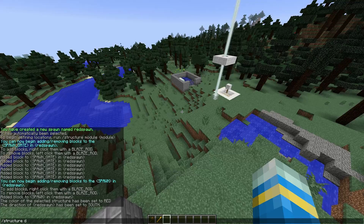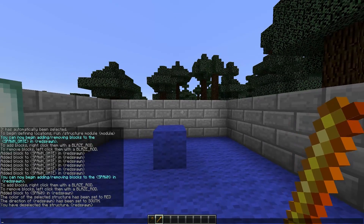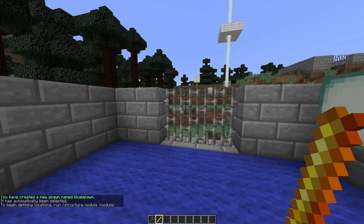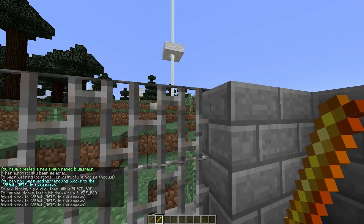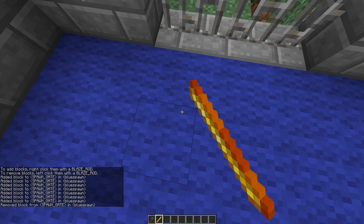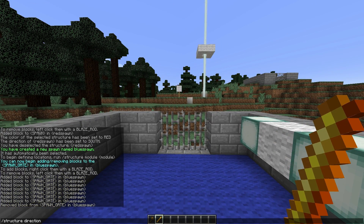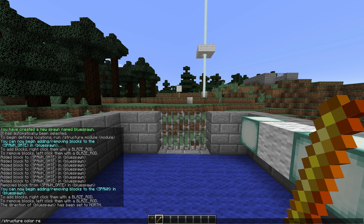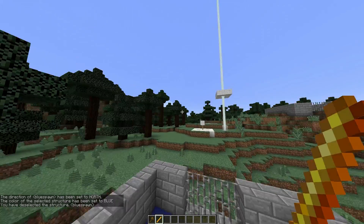We can then do /structure deselect to deselect it. Now we are going to do the same for the blue spawn — define spawn blue spawn. Obviously we need to do the modules again, so we need to do the spawn gate and right-click all of these blocks. If you accidentally click the wrong block you can left-click to remove it. Then we hop on this block for the spawn point, set the direction which is north, and set the colour which is blue. So we have set up both spawn points and deselected.